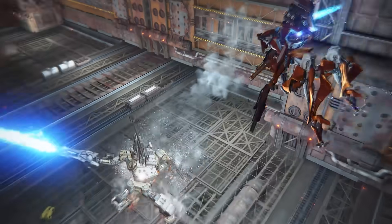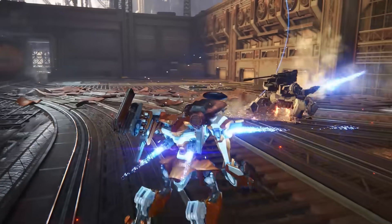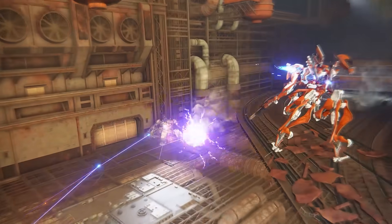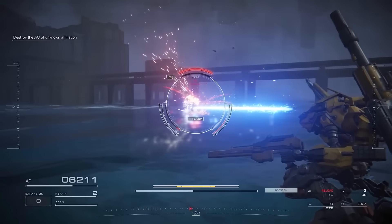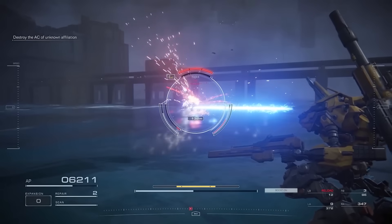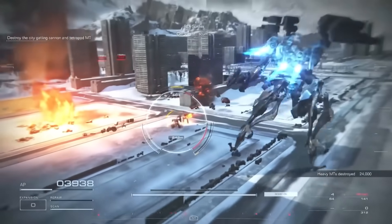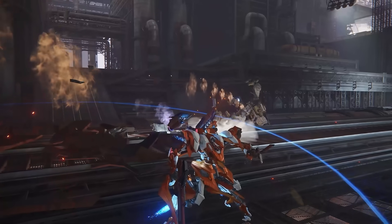There was a feature we noticed back during the Summer Games Fest gameplay that was never confirmed or talked about, but after seeing the gameplay preview we can now confirm it exists — what I'm personally calling stylistic finishers. When dealing the final bit of damage against a boss or mini-boss, time seems to slow down for a few seconds, giving it an action movie look. I wouldn't say there's a practical advantage here — it's just a stylistic choice to give the game a more cinematic feel. Personally, I really like it.